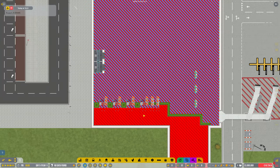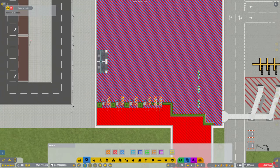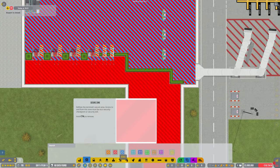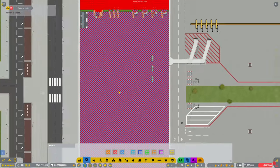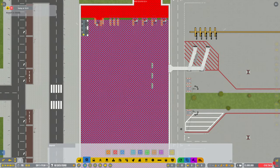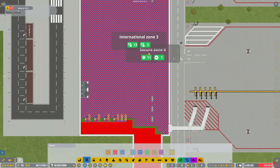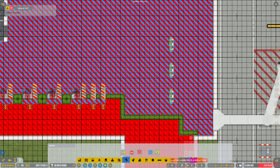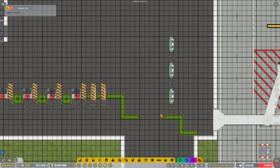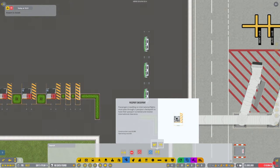If you know how to delete a zone just let me know guys. They're probably going to get stuck somewhere no doubt. Let's do some more exit points. I'm going to need to get rid of these elevators now because they're not going to go back through passport check. Now that I've figured this out, let's take some of this out.